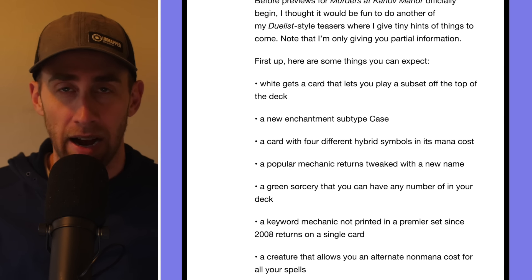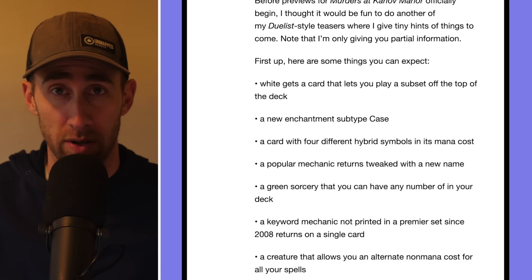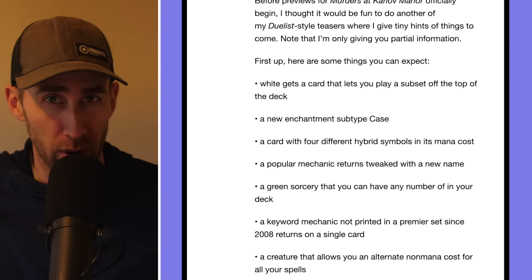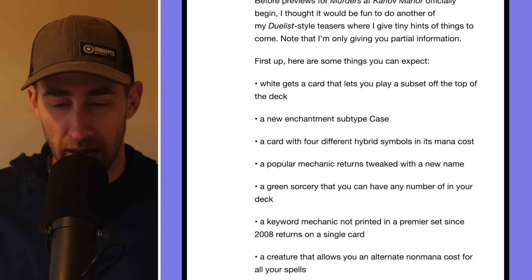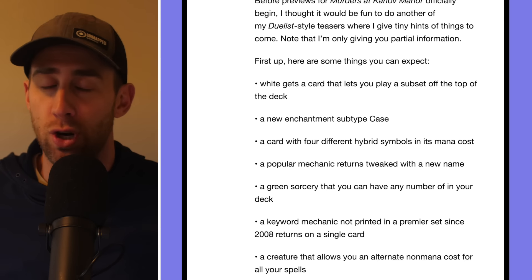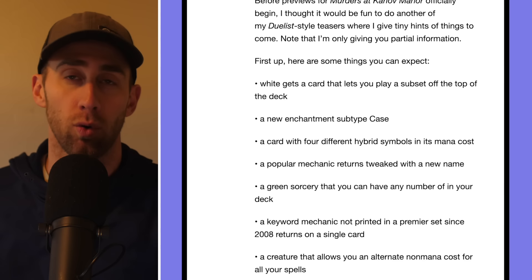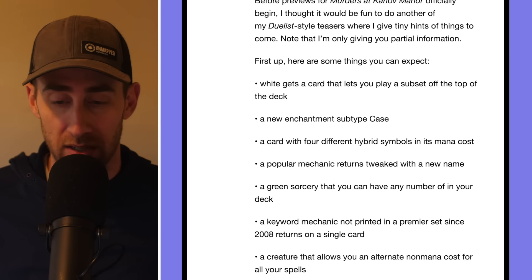A popular mechanic returns tweaked with a new name. I saw comments suggesting something like morph but with 'disguise' — a different way to go about morphing. That kind of makes sense. Also, a green sorcery that you can have any number of in your deck. We've seen cards like Shadowborn Apostle, Persistent Petitioners, Relentless Rats, Rat Colony, and Dragon's Approach — the first sorcery with that rule. Now we're finally getting a green sorcery version. It'll be interesting to see what it does.